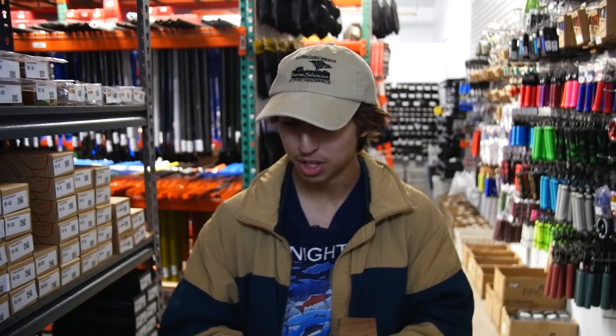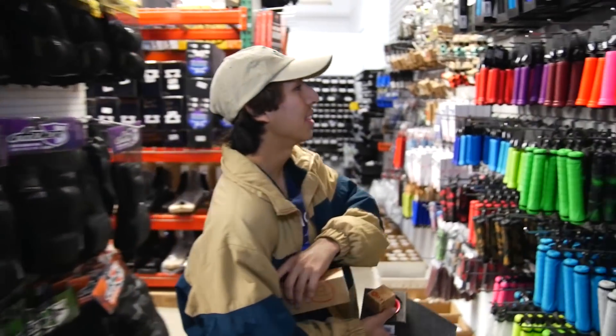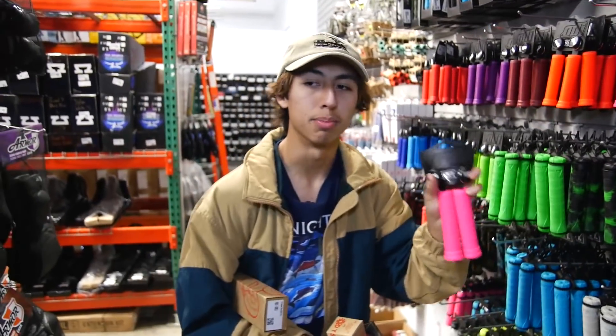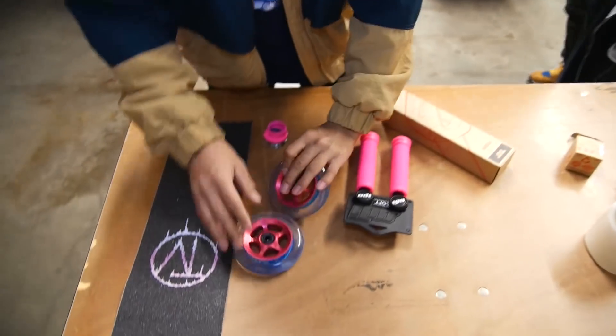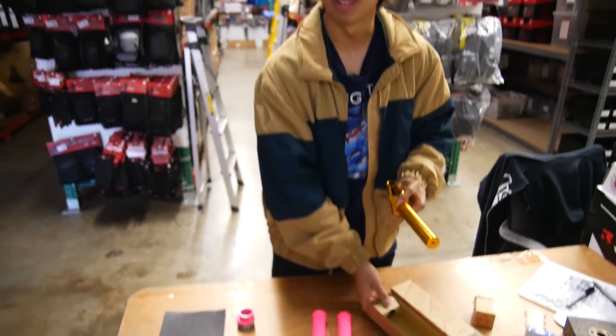If you buy this scooter and don't want these wheels, you can run some 120s. Let's add some more pink — we're gonna get the ODI Softies in hot pink. We're also running a gold fork, so we're not going with a usual color scheme, it's just kind of random. Let's hope this all works.